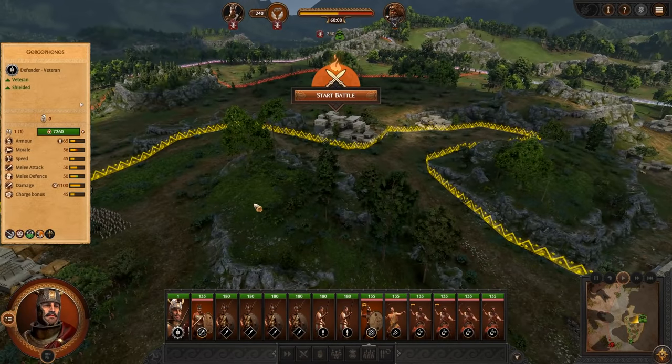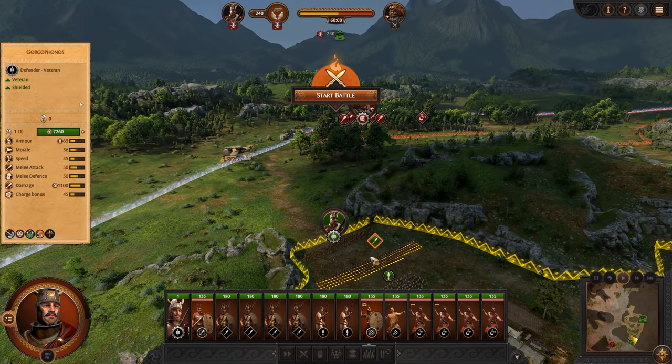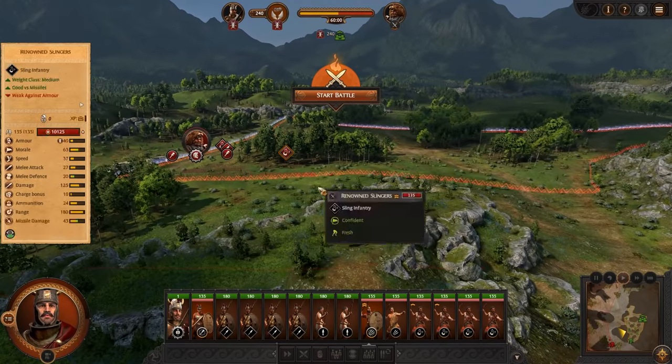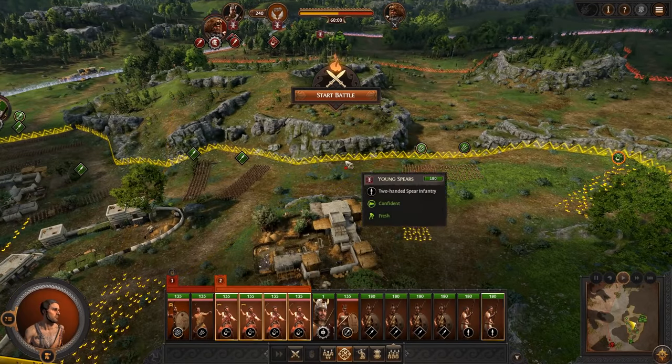I've got plenty of troops. Should be able to use my spears to hold them at choke points and then flank them around. They're all deployed over here, so if we can bottleneck them here, possibly flank on around with some missile troops and finish them off from behind.